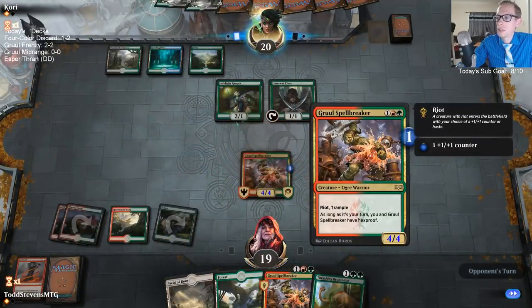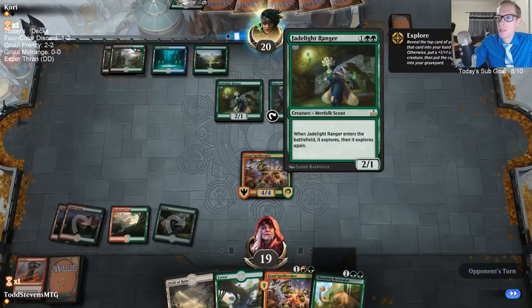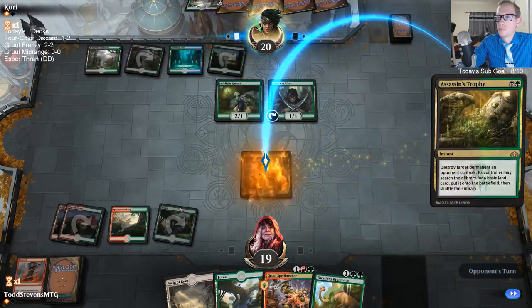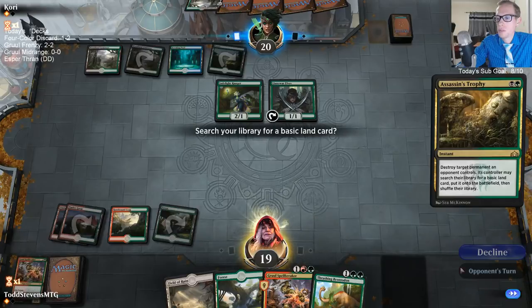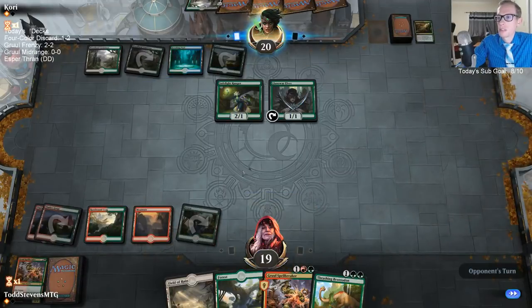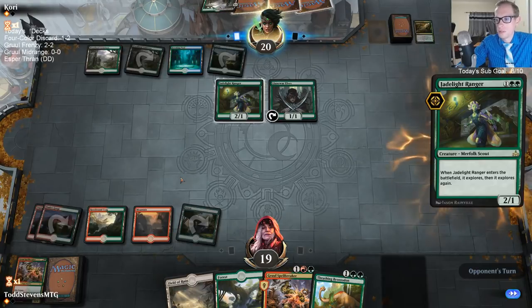Carnage Tyrant is a great find — that's a real card. I should have just attacked with the Spellbreaker. I don't need to protect Domri. I should have attacked with the Spellbreaker last turn, and even probably with the Brontodon also — attacked both at Vivian, especially knowing they're Hostage Taking. I don't need to protect Domri.